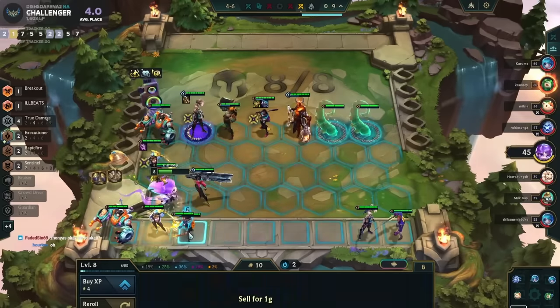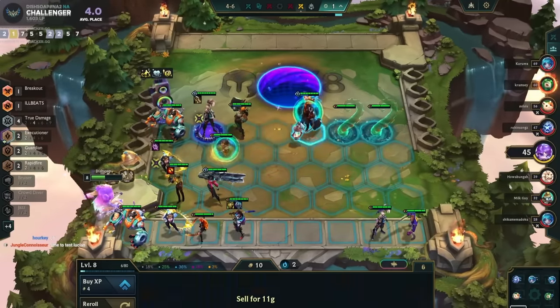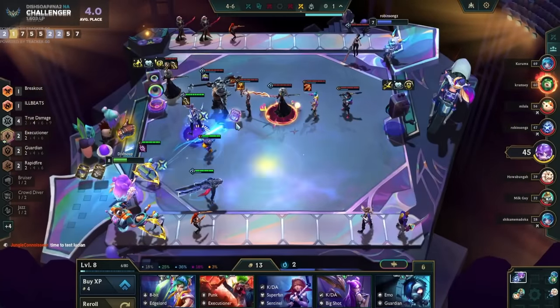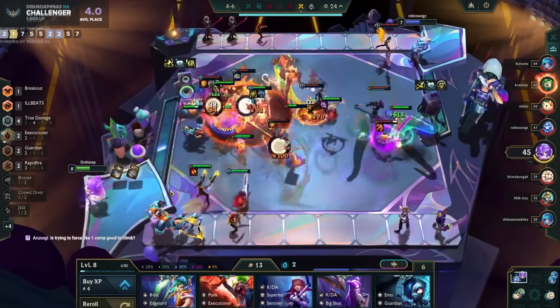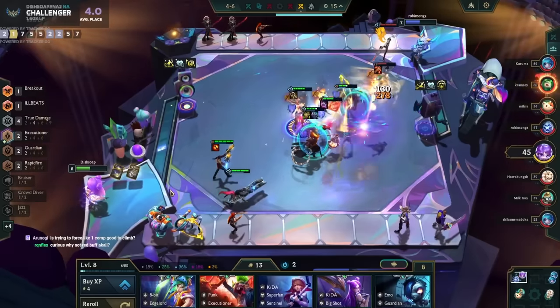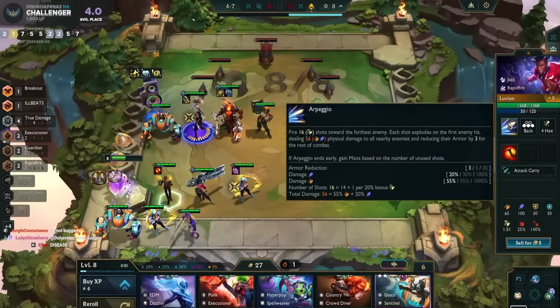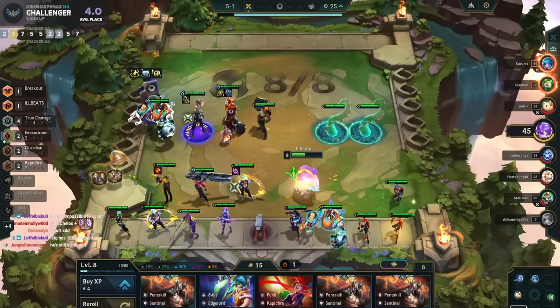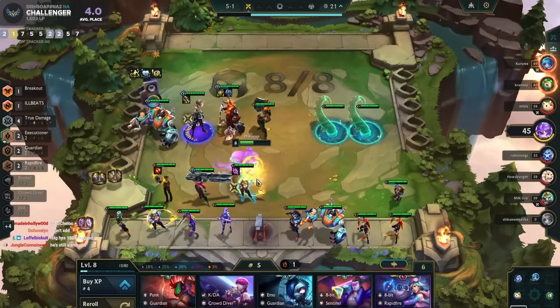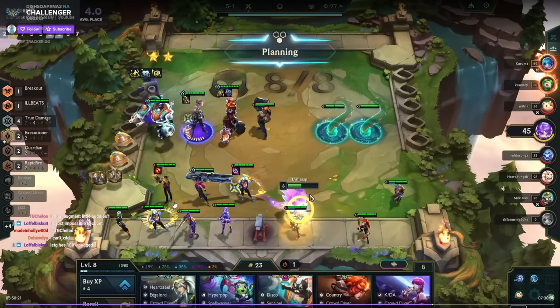I put items on Echo since he's pretty tanky. Some of the flowchart stuff should be making sense now — you did see me hold MF and Aphelios because it wasn't clear I was going to play Akali this game. I could have played Ezreal but I hit Akali first. Then I find Kiana which is obviously insane. We have Thresh two so we drop the fourth Sentinel.